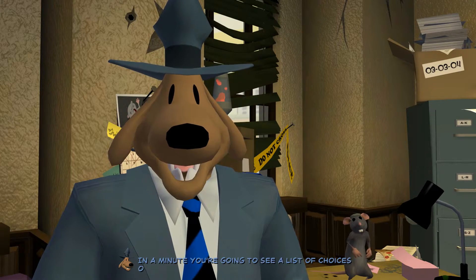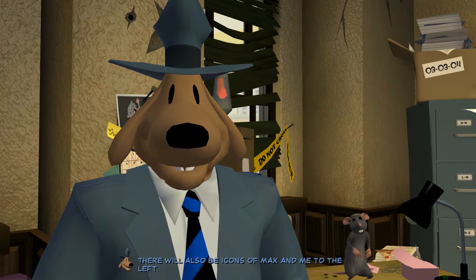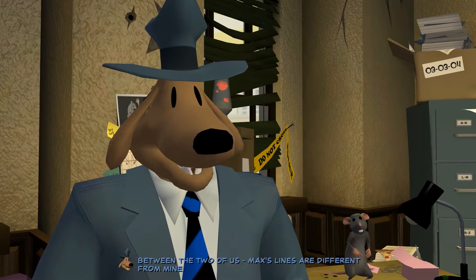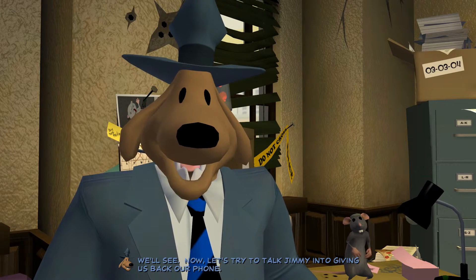In a minute, you're going to see a list of choices on the screen — things you can pick for me to say. There will also be icons of Max and me to the left of the list of choices. Click those to switch between the two of us. Max's lines are different from mine. Better! We'll see. Now let's try to talk Jimmy into getting us back our phone.